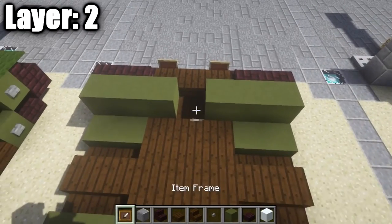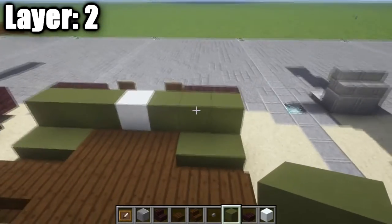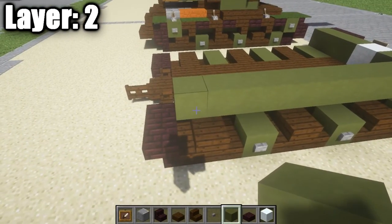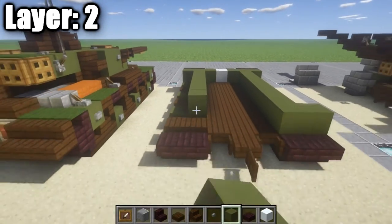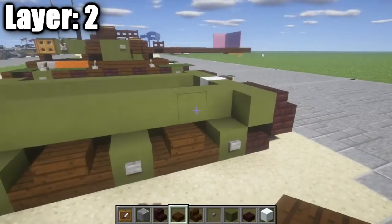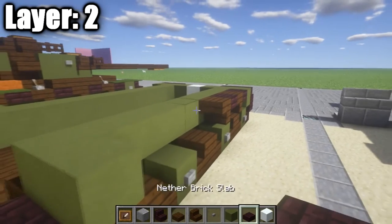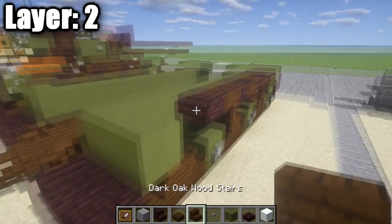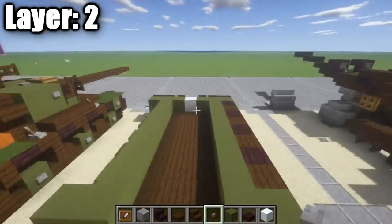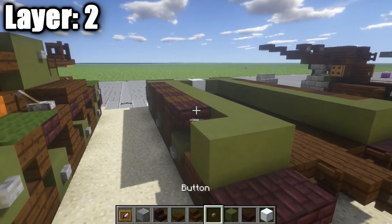Place one more green stained clay block toward the inside, and in the center place a snow block to represent the American army star logo. From the second green stained clay block, take a row all the way back to the dark oak wood stair, then place a green stained clay block coming out to the side. Do the same on the other side. For the tracks, use a repetitive pattern: nether brick top slab, upside-down dark oak wood stair, repeated all the way down both sides. Add stone buttons on the green stained clay blocks.